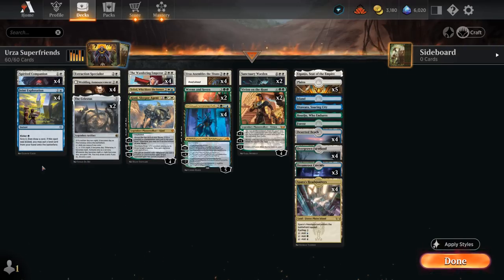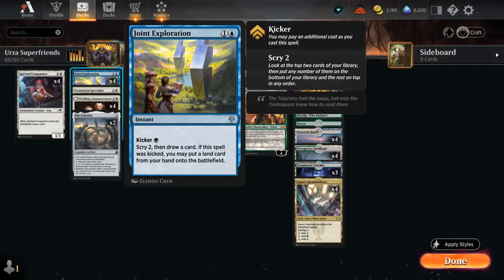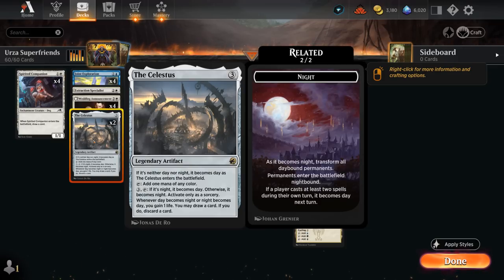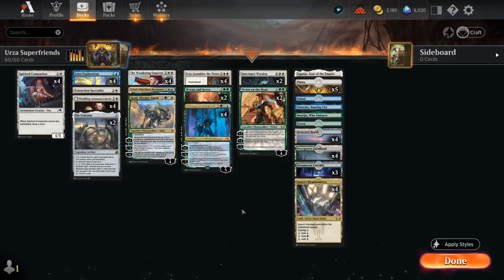Wedding Announcement also protects against opposing Invoke Despairs, which would otherwise force us to sacrifice our saga or planeswalkers — tokens mitigate that and line up nicely against Liliana's minus-2. For ramp we have the full set of Joint Exploration, which kicked for green turns into a better Growth Spiral: scry 2, draw a card, and potentially put a land on the battlefield. Alternatively it can be cast for 2 mana to just scry 2 and draw.